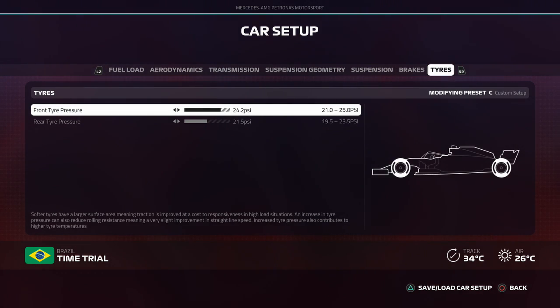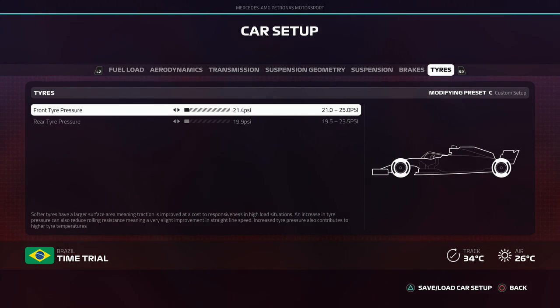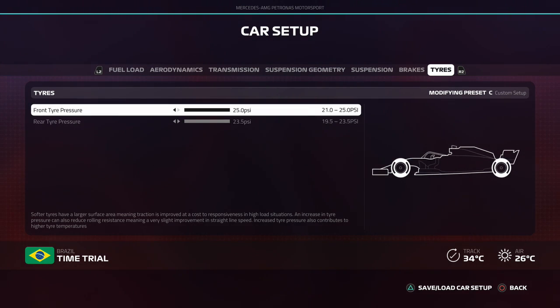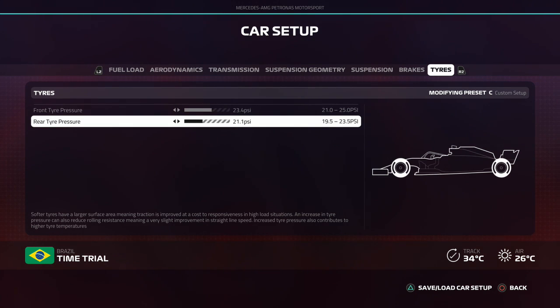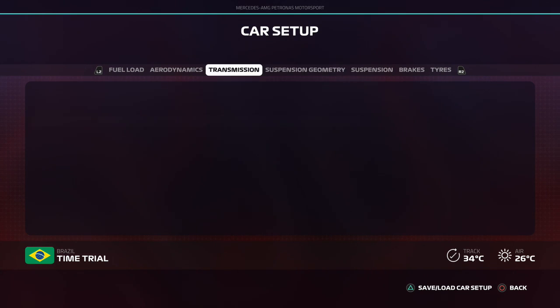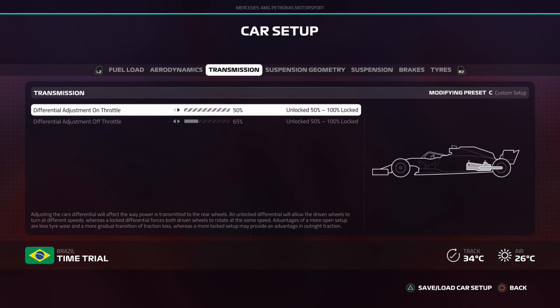Tyre pressure is usually really low in the wet for me — basically close to minimum — just to get the most traction out of the car. I also run a lot lower tyre pressures in the race for maintaining tyre temperatures and tyre wear. For time trial setups, a lot of people run full tyre pressure, while others run the rear tyre pressure a little bit lower than the front, which creates a bit more traction and a bit more front turn-in. That's a little bit about the setups this year.